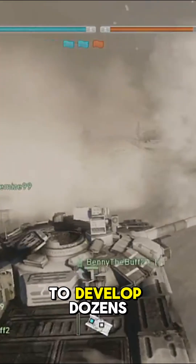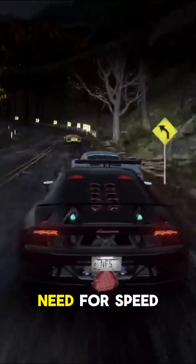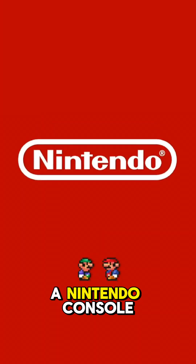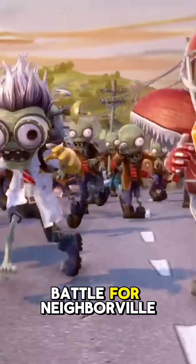Frostbite was used to develop dozens of games and additional franchises, including Dragon Age, Madden, Need for Speed, Medal of Honor, FIFA, Star Wars, and NHL. Frostbite ran on a Nintendo console for the first time in the 2021 Switch game Plants vs. Zombies: Battle for Neighborville.